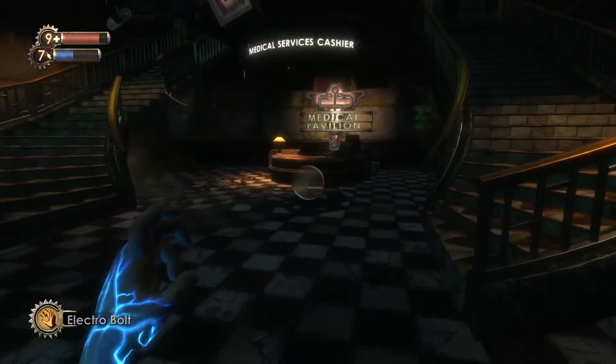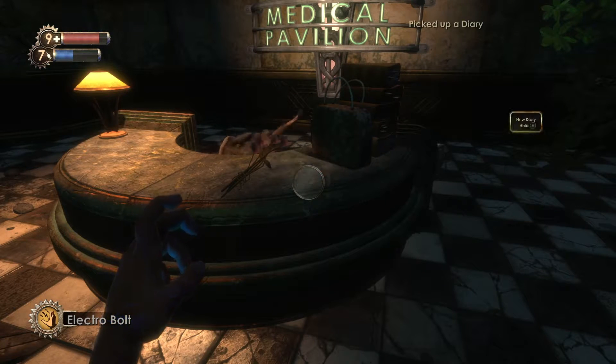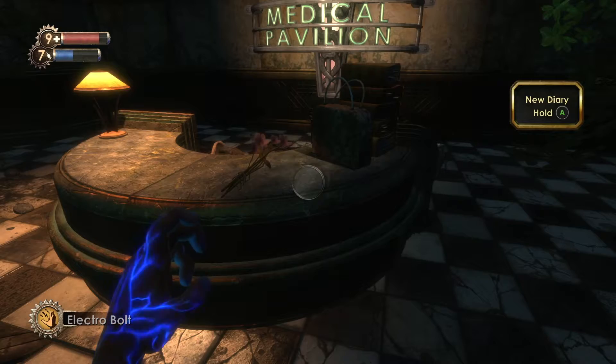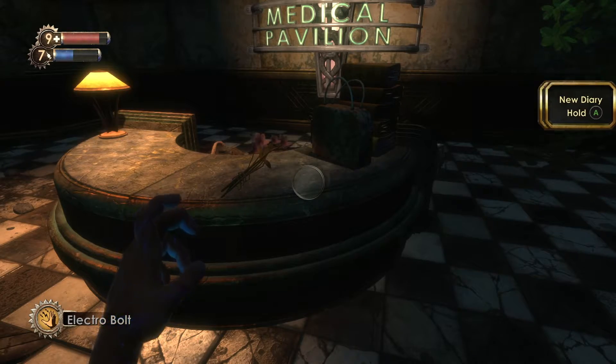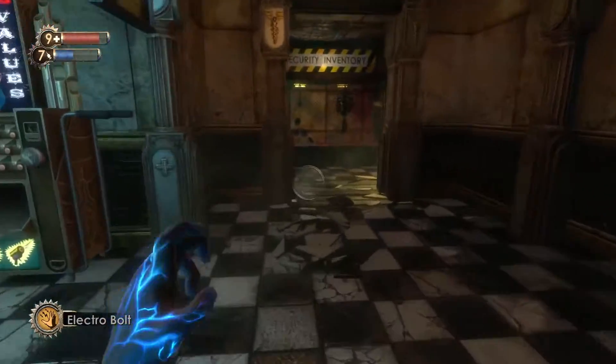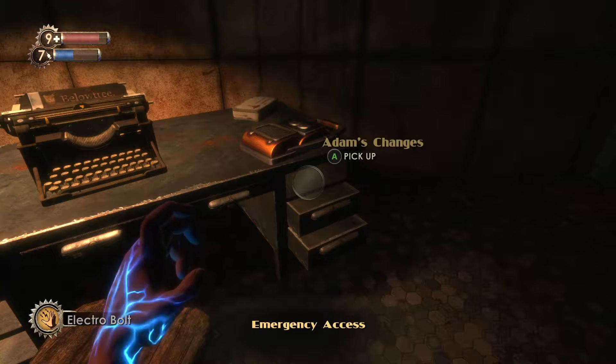The first collectible will be on the counter in front of you. The next one will be in this room over here. On the table in front of you, you'll find the second audio tape.